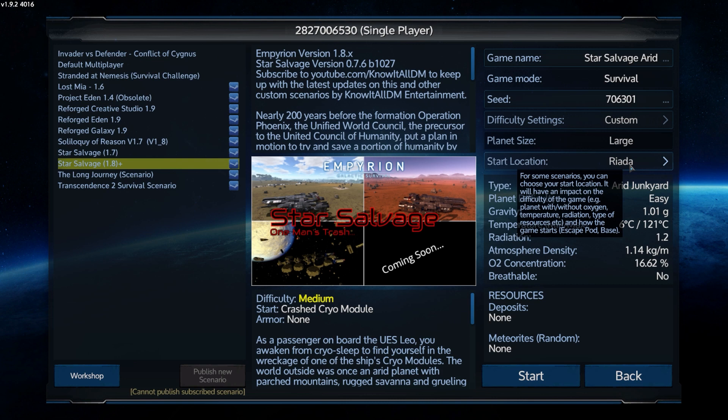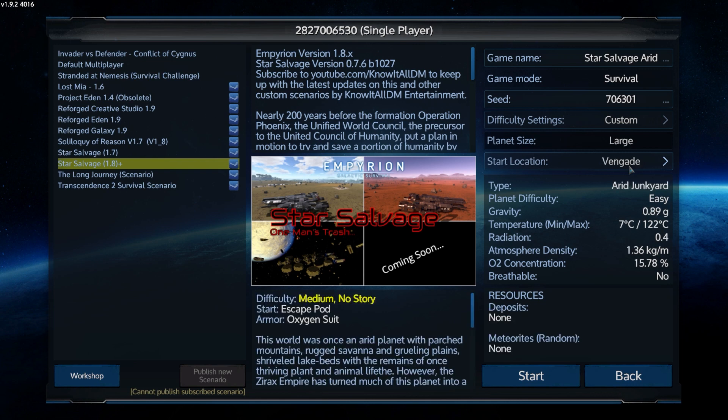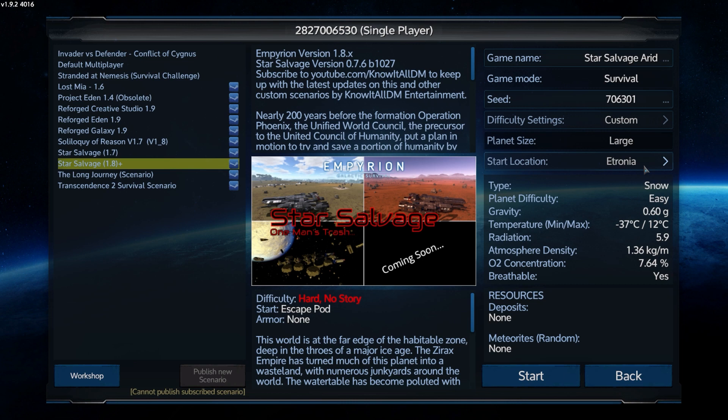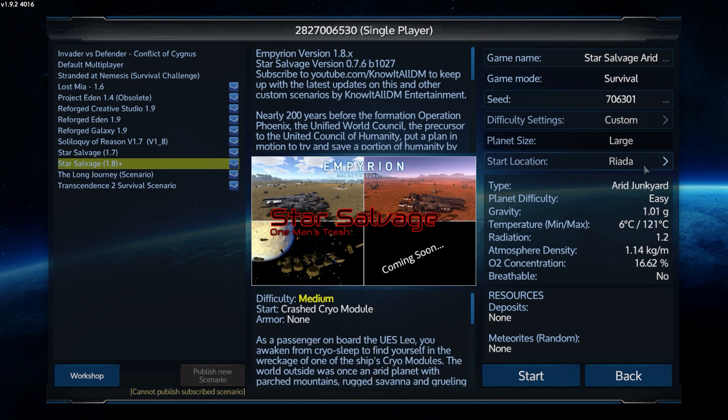There are two starter locations for arid - I think it's the same with temperate as well. Starship graveyard - that is a work in progress, by the way. I had a little peek at it and it looks very interesting, so stay tuned. There's always more Star Salvage coming out. But yeah, here you've got arid junkyard with no story. It's a slightly different start, but we're actually going for - there's the snow start, the two temperate starts. We're going for Riada.